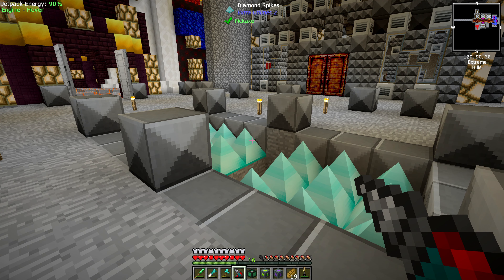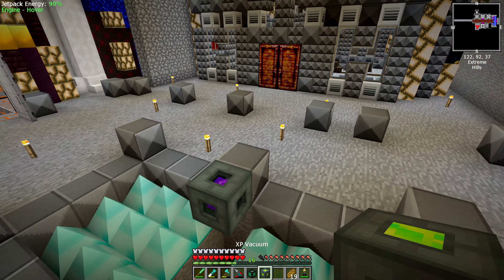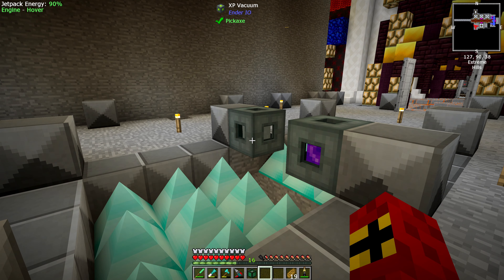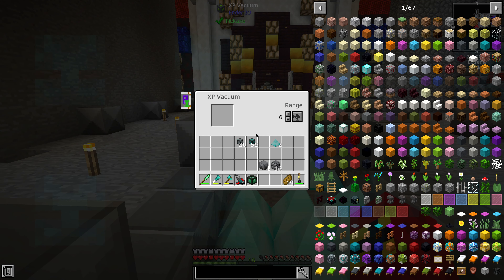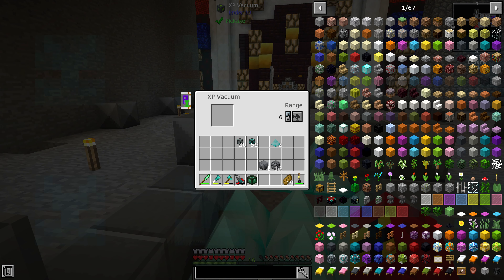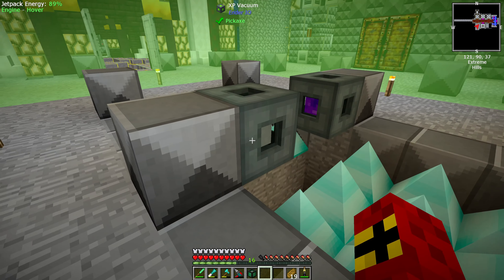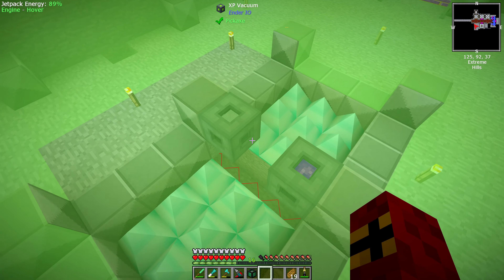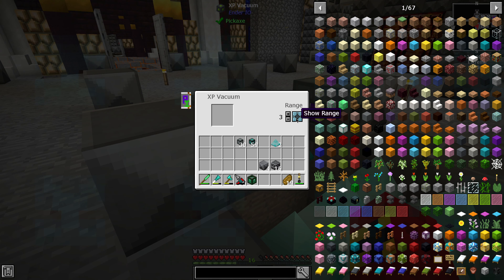Now that we've got these, we can go ahead and set them up. These vacuum chests and XP orbs work exactly how you'd expect — they just vacuum up XP within a radius. I'm going to put them slap bang in the middle right here so that they can pick up from both sides. It doesn't look like these actually need any power, which is good. We can increase the range — and the range is more than adequate. I'll tone it down just a little bit.